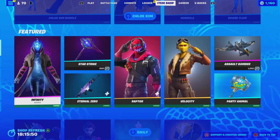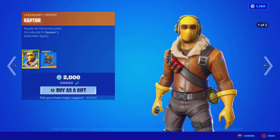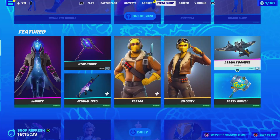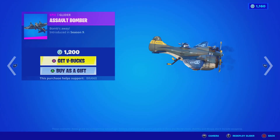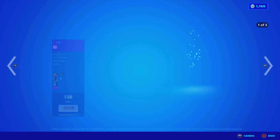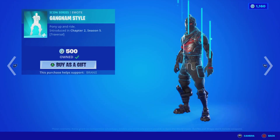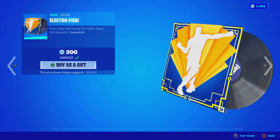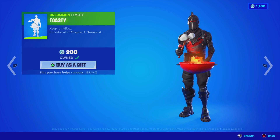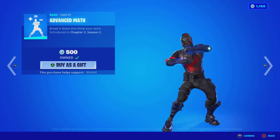The Infinity skin is back with the Bag Bling, the Stark Strike Pickaxe is back which is pretty sick, we got the Eternal Zero Animated Wrap, the Raptor skin with the Raptor Satchel Bag Bling, the Velocity skin with the Bomber Bag Bling, the Assault Bomber Glider, the Party Animal Pickaxe, the Bash skin back with the Bag Bling, the Scarlet Serpent with the Double Fang Bag Bling, we got the Gangnam Style Emote back, the Electrified Emote Music Pack, the Toasty Uncommon Emote, and the Advanced Math Emote — all pretty sick.